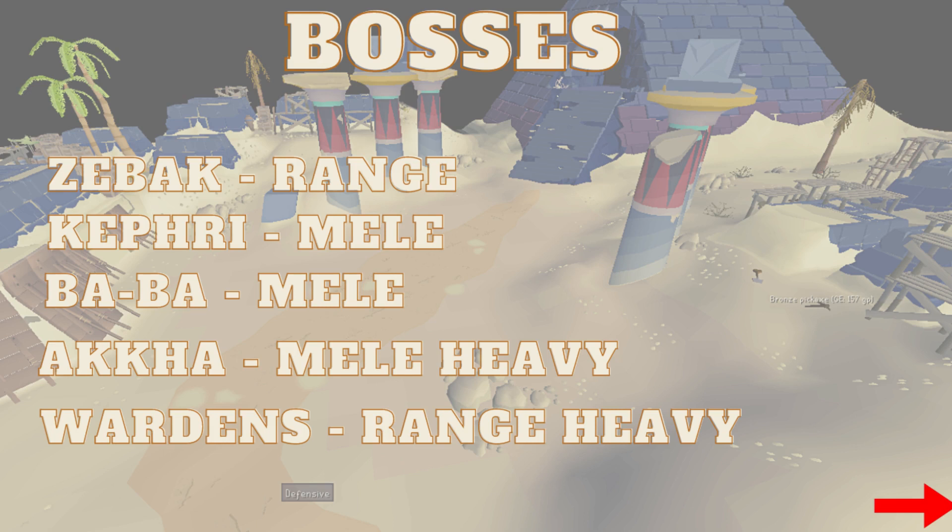To decide what we should be prioritizing, we have to take a look at the bosses within the Tombs. You have Zebak, which you range with a long-range weapon. Kephri, you melee with Stab. Baba, you also melee with Stab. Akkha is a melee-heavy room — you don't need Stab, Scythe works super well here. And then the Wardens at the end, you do use all attack styles, but it is definitely range-heavy as the entire final phase is range, and you also use range during the second phase.